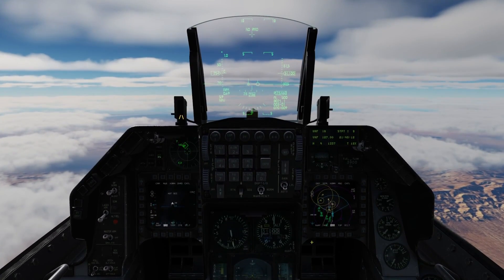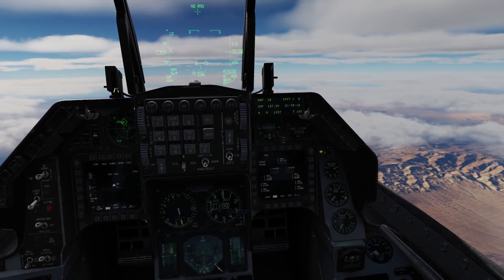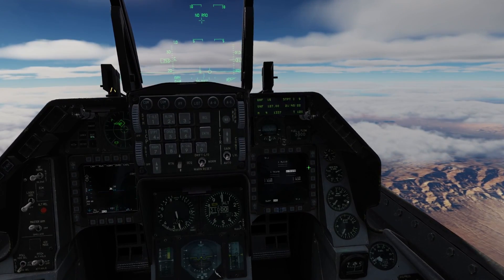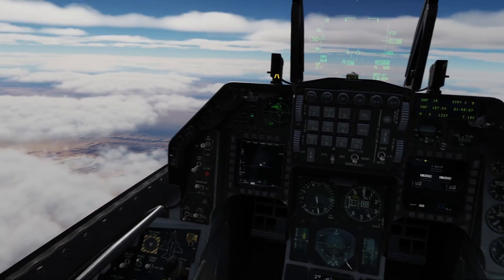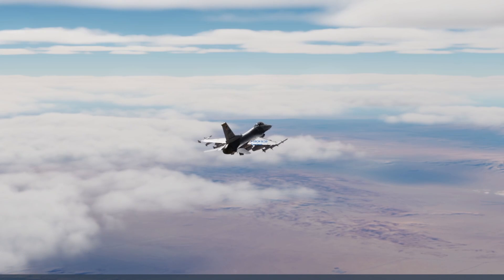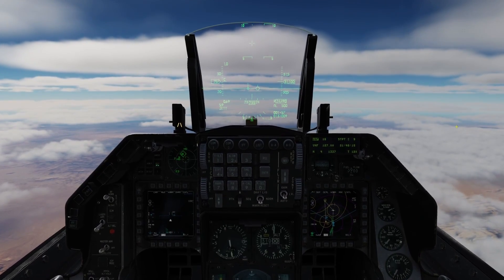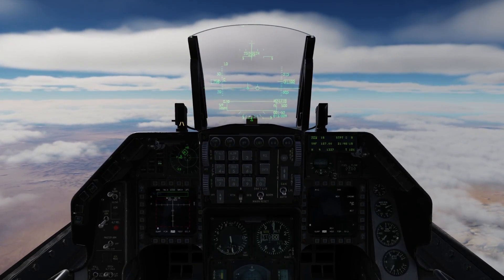Time to forget the eye candy and get back to work. We are just outside the range of those SAMs, and doing SEAD is a dangerous job. We'll know it's time to launch the HARM when the enemy launches one or more SAMs at us, so we need to be as maneuverable as possible. Before we enter SAM country, we're going to dump our external tanks. Always remember to turn your master arm off before you dump them, or you'll see things falling off your aircraft that you don't want falling off. Just before entering the combat theater, we'll check in with Darkstar AWACS one more time and make sure the picture is still clean.